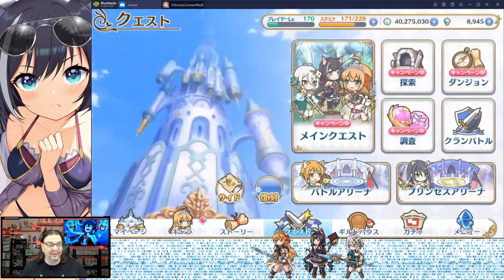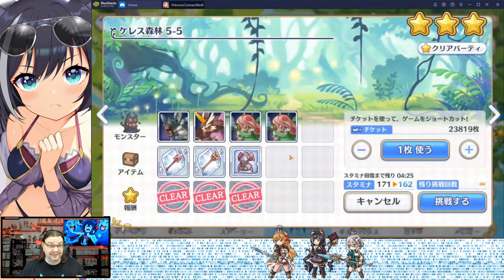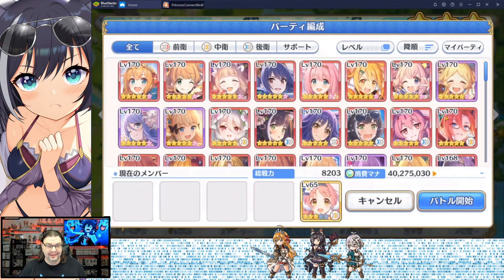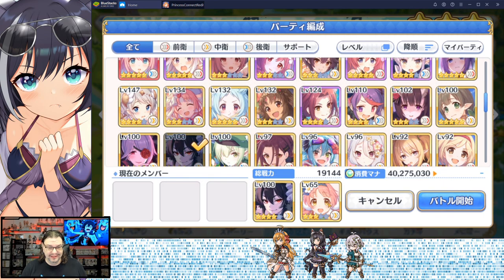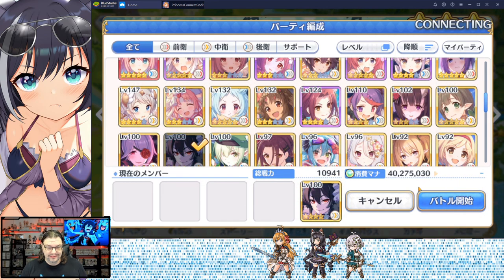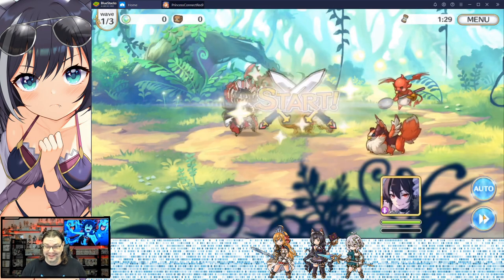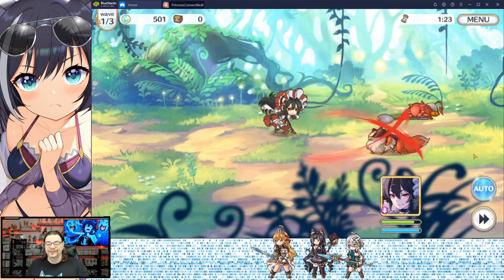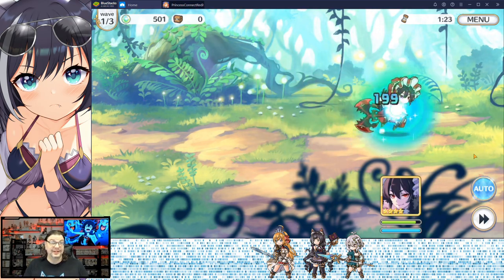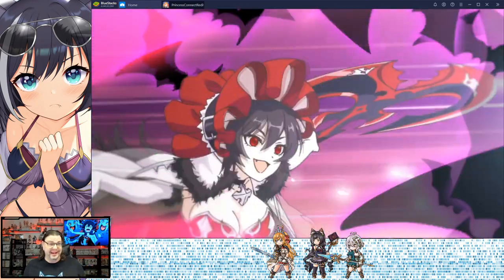Now we go to the 5-5 setup, get some spears, and throw Illya in there. My Illya is only level 100, and we'll just get in here and let her do her thing. She is actually a pretty cool character; I do really like her. Illya is one of those characters where it's going to seem like she can do an awful lot of damage, and she is a pretty good character overall.